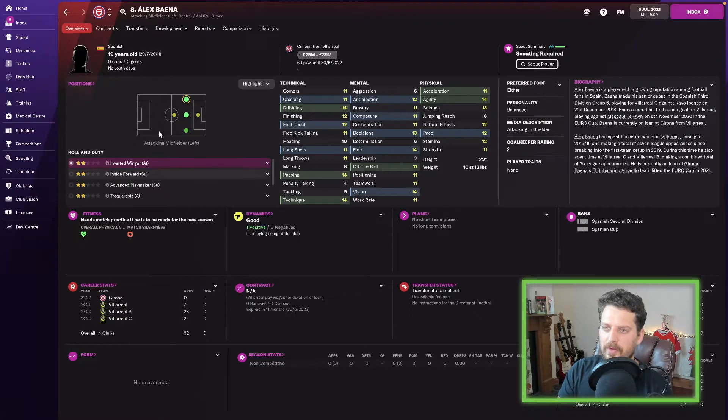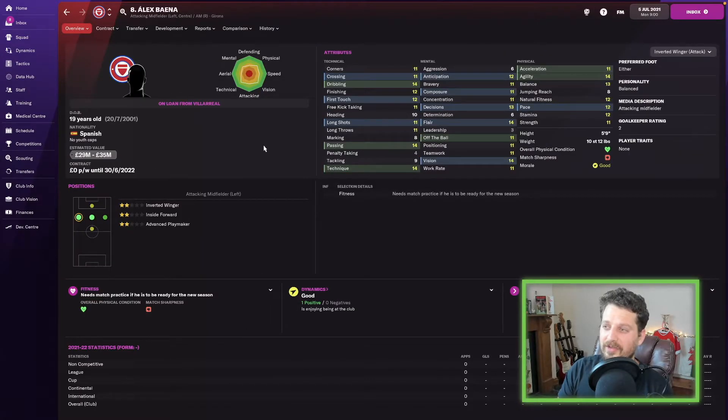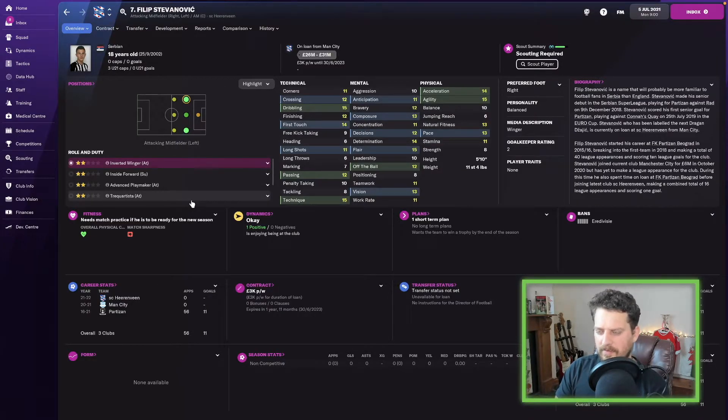Two players next who are on loan at the start of the game, so they won't be coming to your club straight away. This 19-year-old Spanish kid would be very very good — dribbling 14, agility 14, and can use either foot. Felipe Stevanovic is similar — on loan but going to be good: dribbling 15, acceleration 14, pace 13.